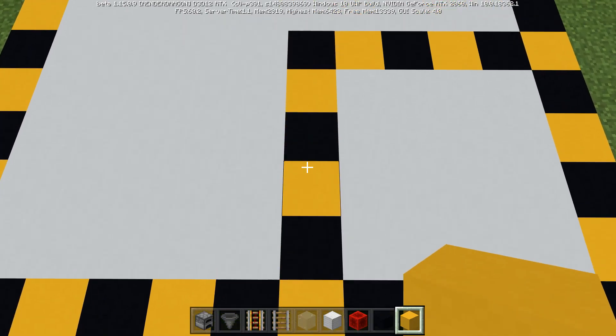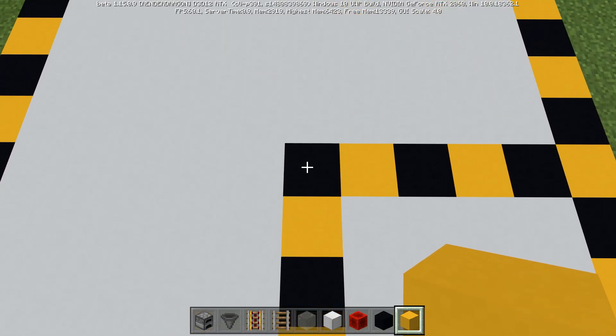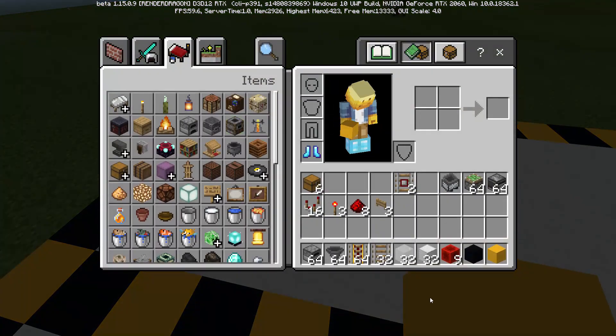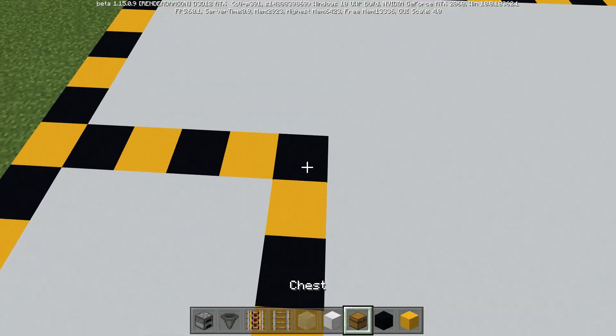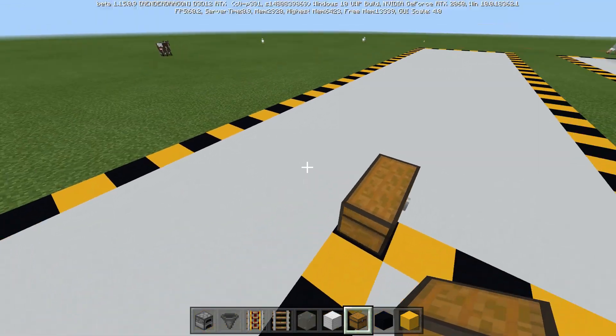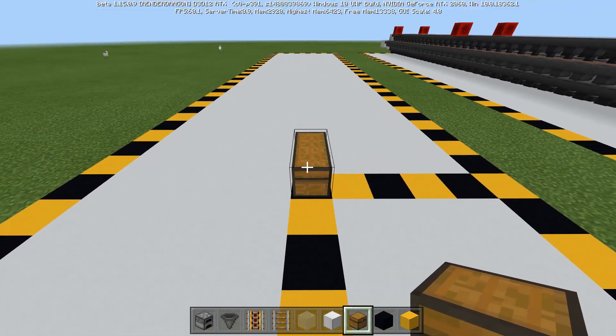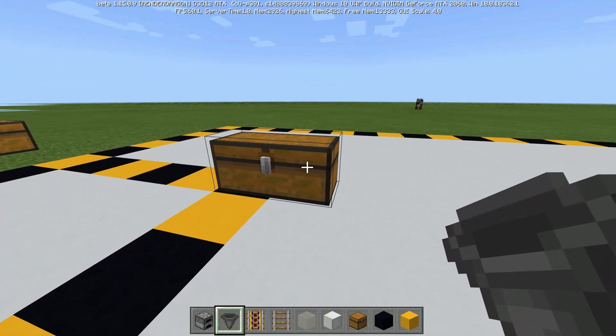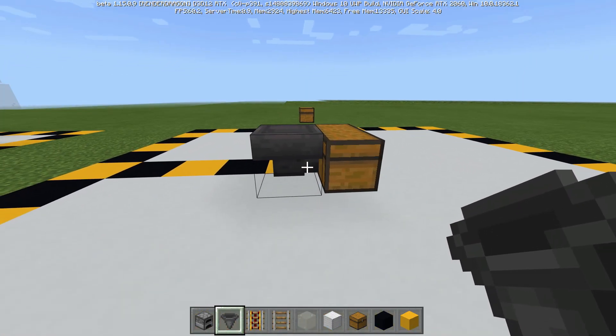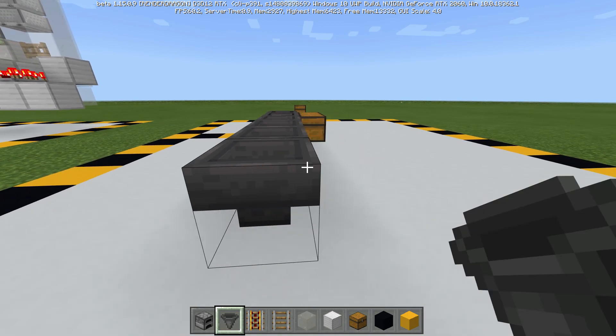Then from there, go 6 blocks the same way to this point here. That will be where we place down our double chest — that is the starting point for our entire system. From there, we are just going to go and put 36 hoppers on each side, all feeding into that chest. Let's go ahead and do that now.